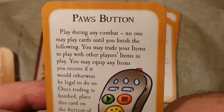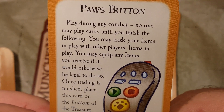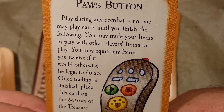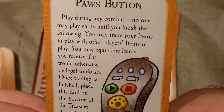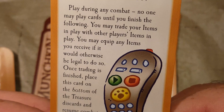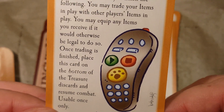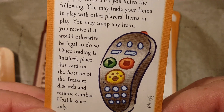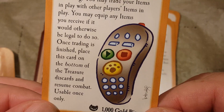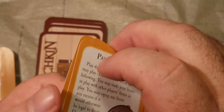Then we have the Pause Button. Play during any combat — no one may play cards until you finish the following: you may trade your items in play with other players, and equip any items you receive if it would otherwise be legal to do so. Once trading is finished, place this card on the bottom of the treasure discards and resume combat. Usable once only. Worth 1,000 gold pieces. That's it for the treasures — now let's look at all of our doors.